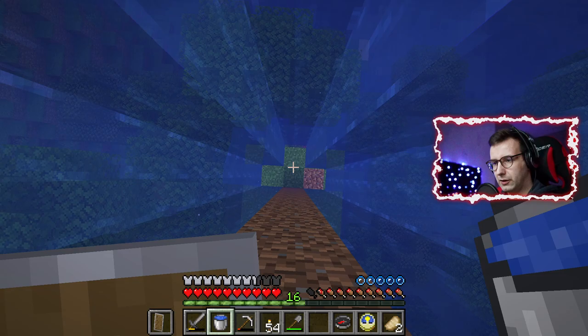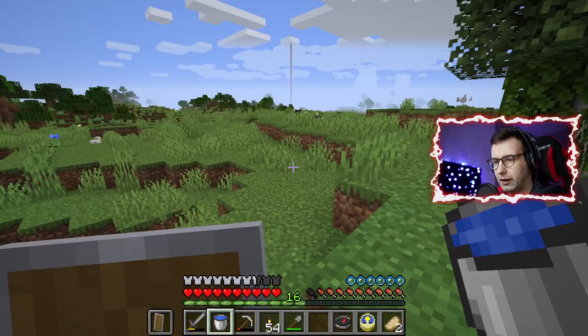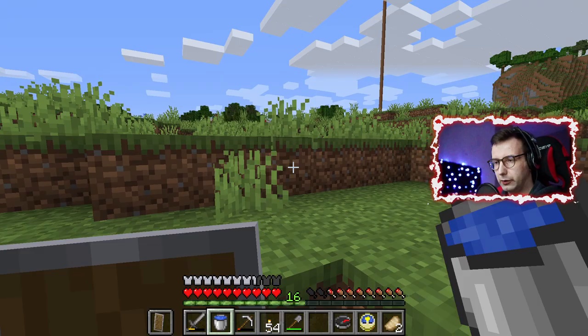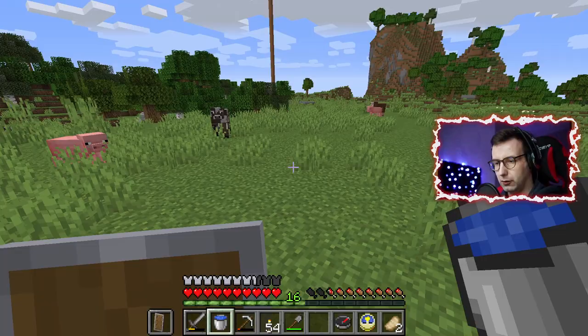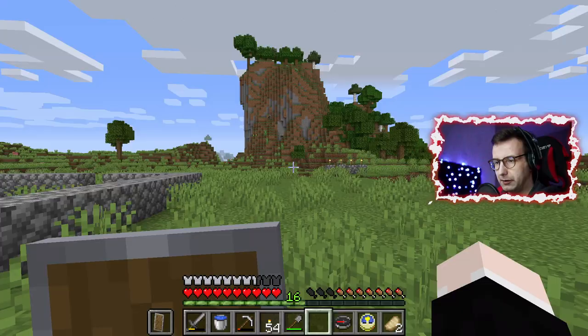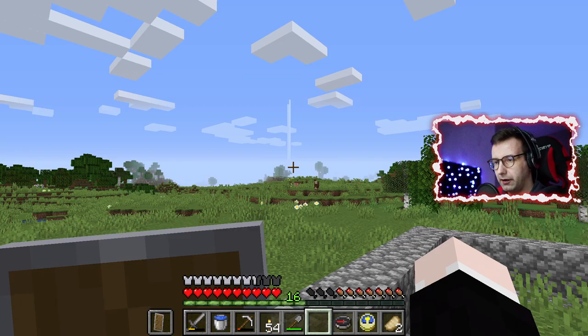You can see the pile of dirt on the left side where our house is standing, and here is a pile of dirt marking where the village is — nicely done! Let's swim down. Now I can do other things, like building the house. I don't need to search for the village anymore because we know where it is. I'm playing on a laptop by the way.